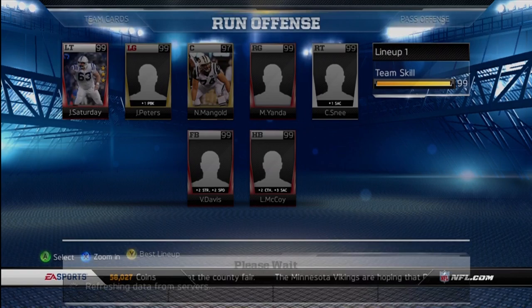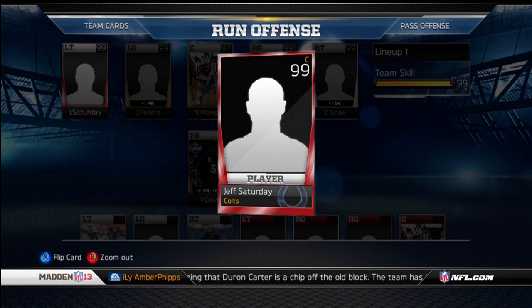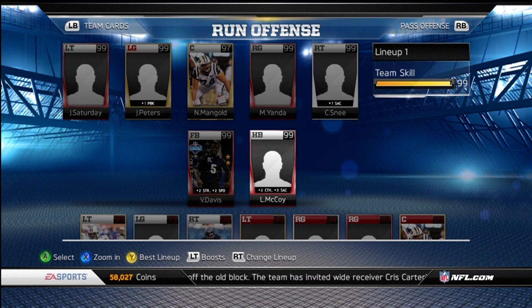I did switch off my offensive line here. I sold him because he's not technically an active player, and I'm thinking about selling Jeff Saturday because he's technically not an active player either. And then I got rid of the Clay Bow — I sold him for 200,000, so not bad work there.